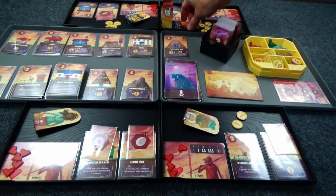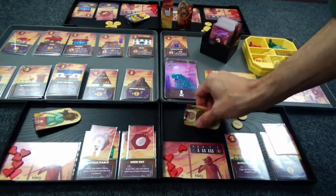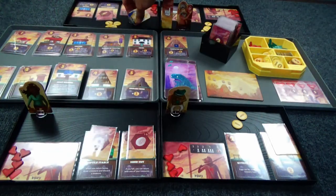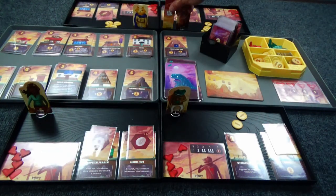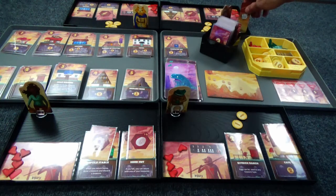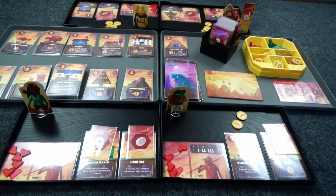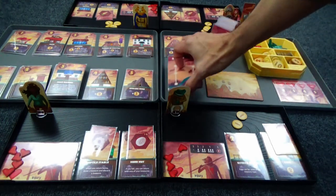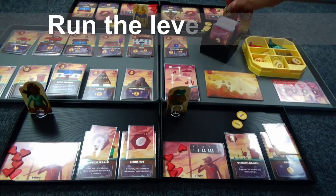Let's move on to the night phase. This is basically the reset phase — you reset the hearts, stand everyone back up, and pass that first turn marker. If there are any buildings that give you money during the night phase, this is when you also get it.